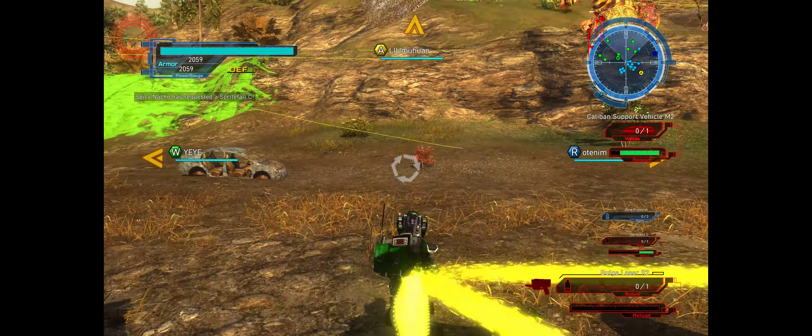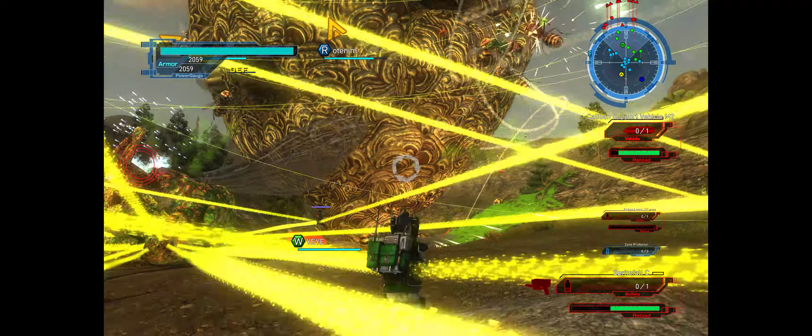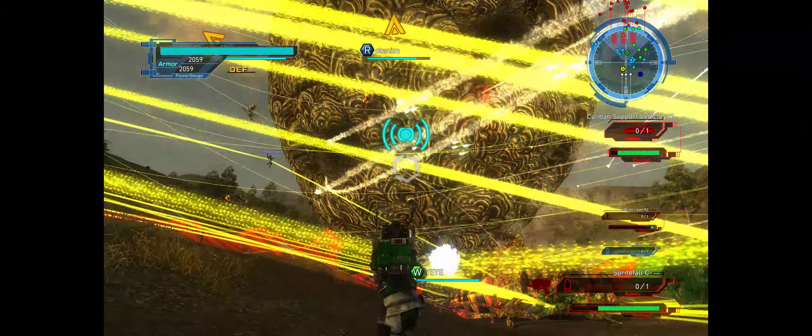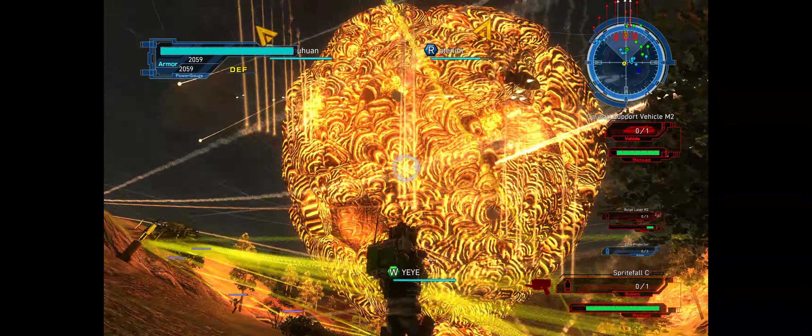Hey, enemy! Managed to close in near. Start attack phase one. Use powered exoskeletons equipped with surface-to-air missiles to destroy the flying type in the proximity. Use the surface-to-air missiles mounted on powered exoskeletons to wipe out the flying type.